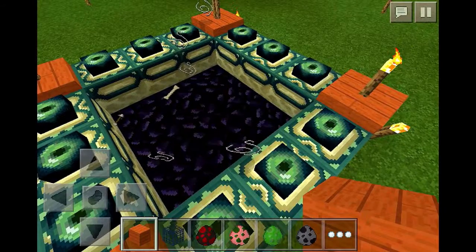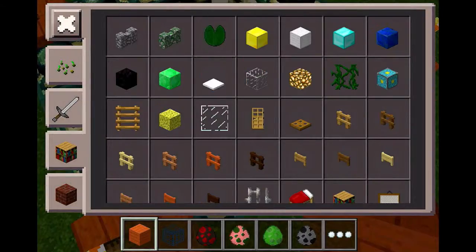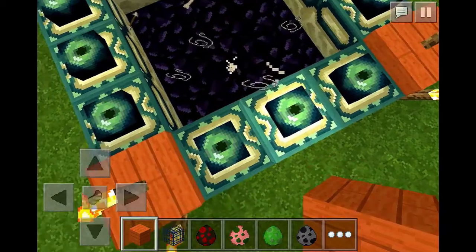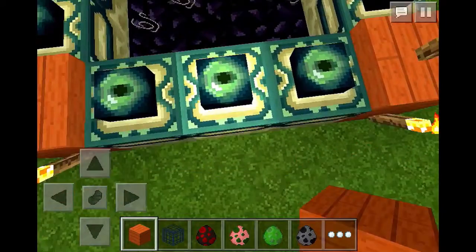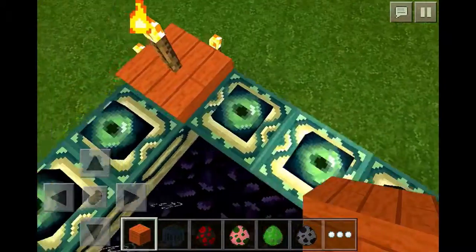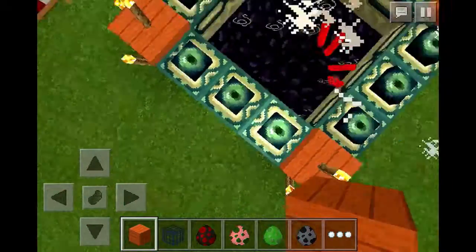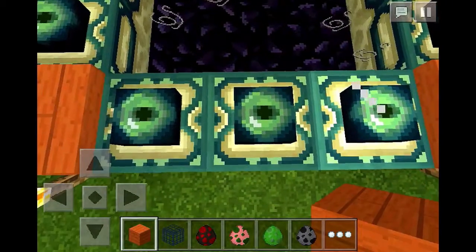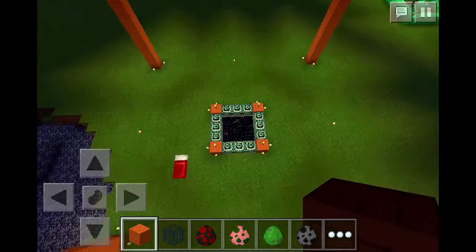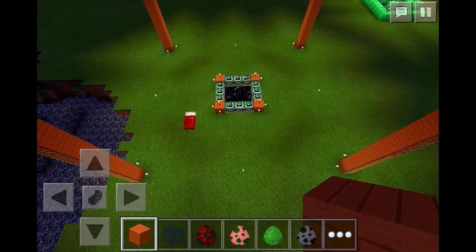One more thing: if you want to see a video on how to get these — because they are not in the creative inventory — this type of end portal, I'll show you how to get them. But that's about it. Please like, comment, and subscribe, and I'll see you all in the next one. This has been Fastbolt11 signing out — goodbye!